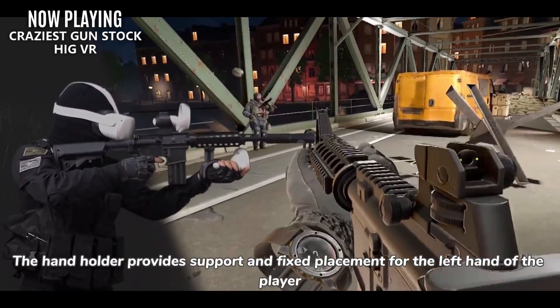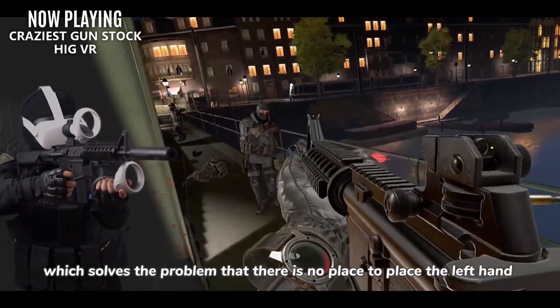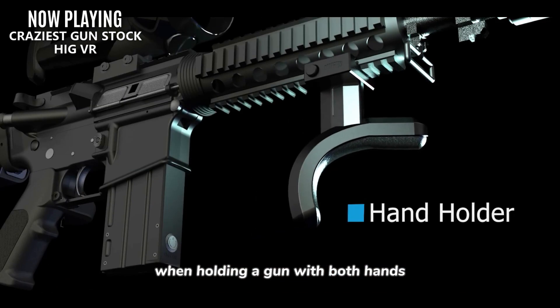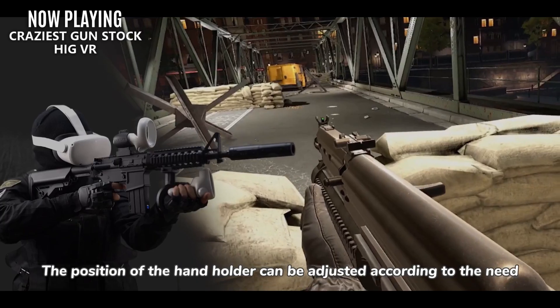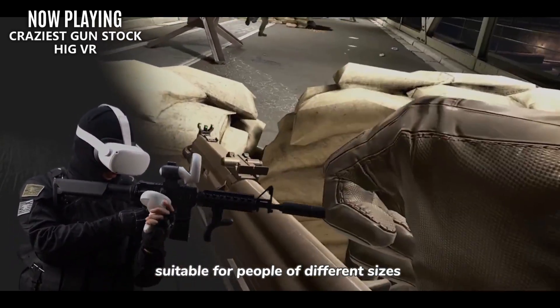The HIG VR is currently on Kickstarter with 10 days left, but they've already smashed through their goal, and there are still some early bird options available starting at $204. I've never been the biggest fan of VR gunstocks, but I feel like this one could change my mind — or get me arrested if I carry one of these outside of my house.